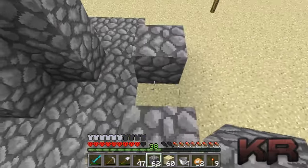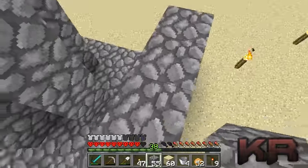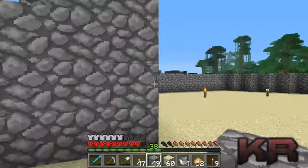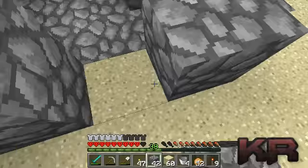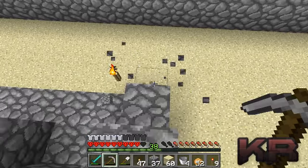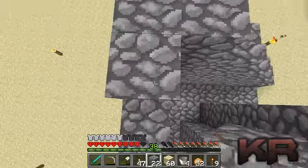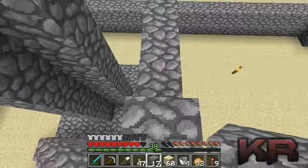I think what we do is make some stairs now. I'm not too sure what these stairs are going to be like, in terms of how well they're going to form. What we do is make a square around it with some of the cobblestone that we get, and then carry on from there. That could be just right.